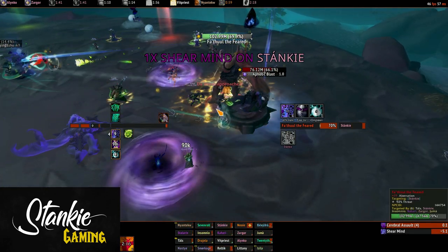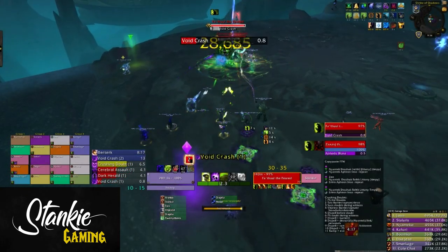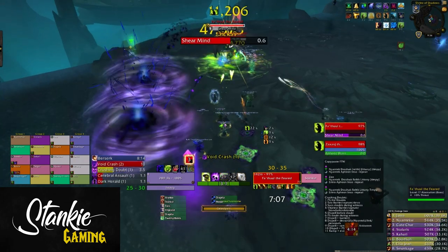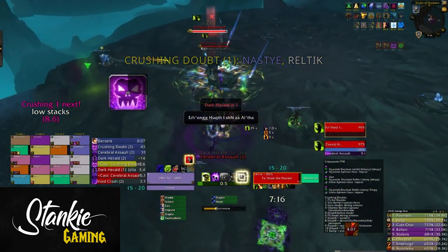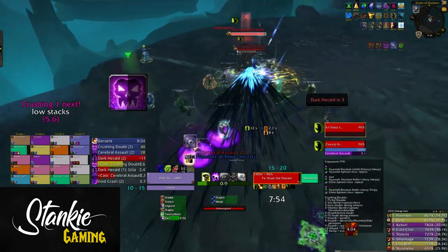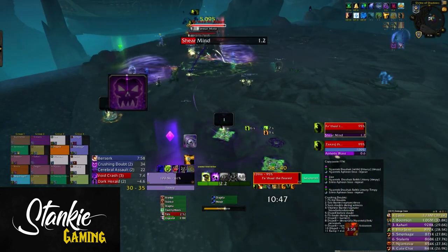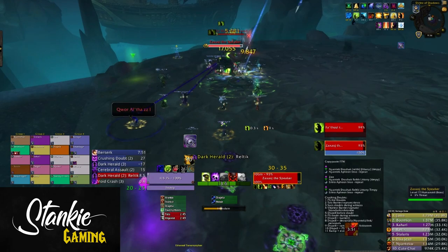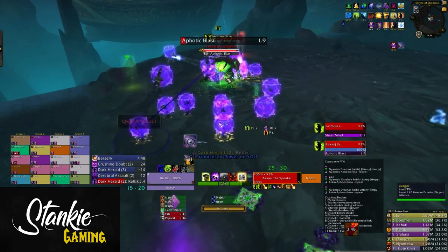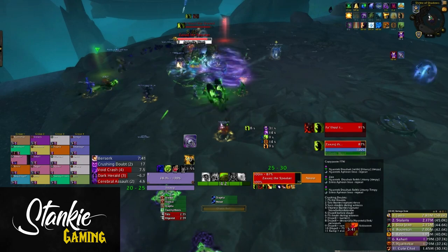Not a lot of new mechanics, but due to them and the sheer amount of HP the bosses have on Mythic, we need to deal with this encounter differently. This encounter is pretty much all about the Dark Herald and Promise of Power buff — knowing when to pick it up, how to keep it up as long as possible, and when to get dispelled. If you can dispel yourself, you are in charge of yourself. Anytime a player with 9 stacks gets targeted by Crushing Doubt you need to dispel them instantly or they will die. Make sure to have a dispel order — every healer needs to know what player they will be dispelling.